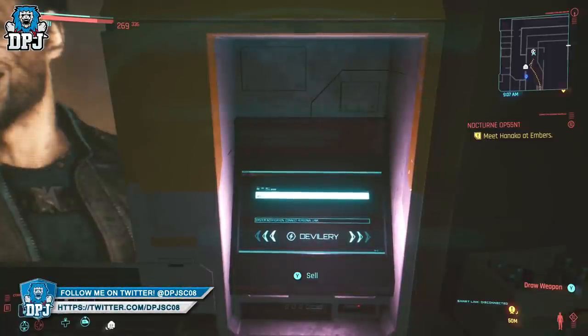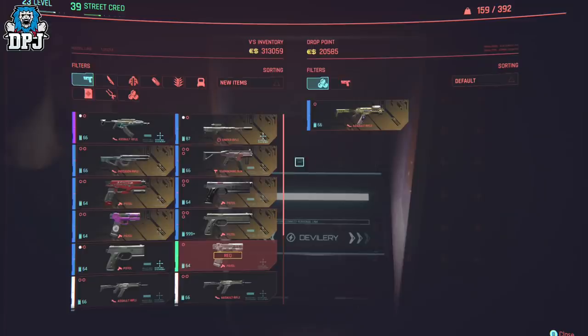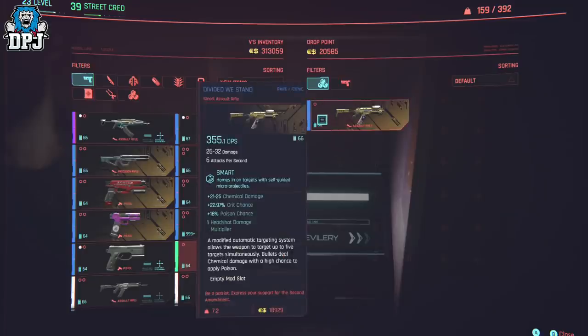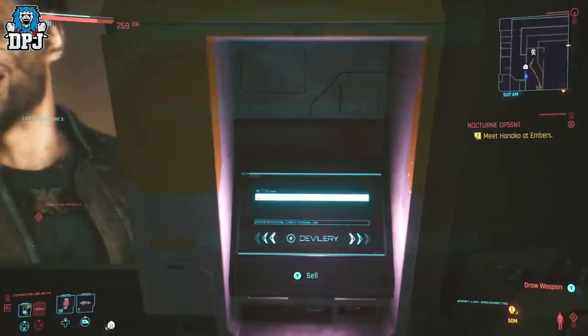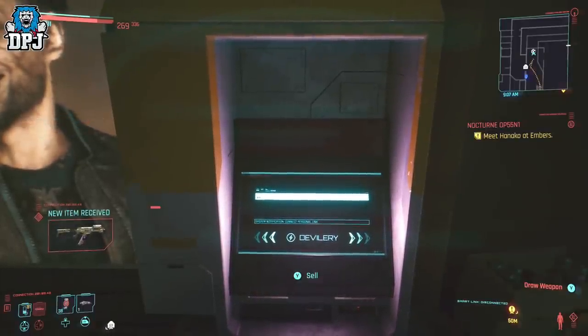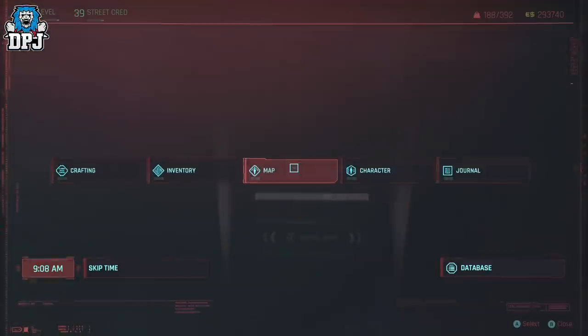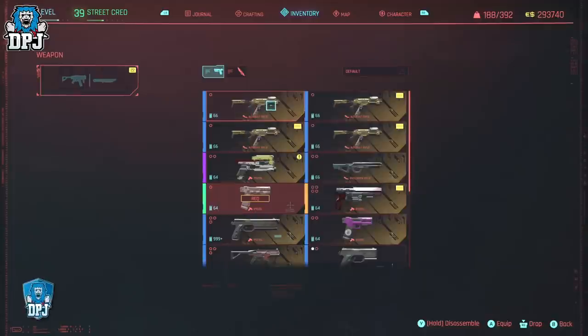If you time this correctly you will enter the drop point machine, but notice the background of its inventory is transparent. This means the glitch has worked. If you click on the item you sold the machine you will purchase it, but you'll notice it stays in the machine. This means you can spam purchase the item and dupe it as many times as you like, but the more you click the more you spend. It does cost you money.